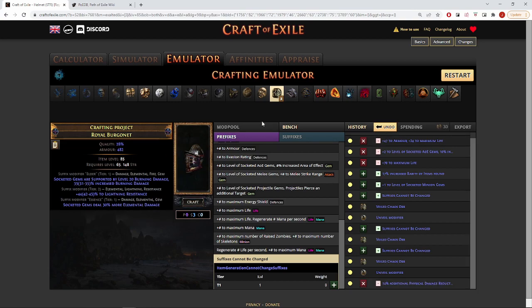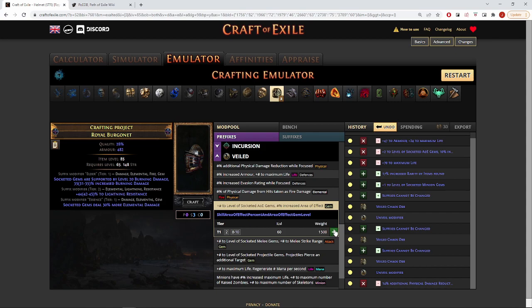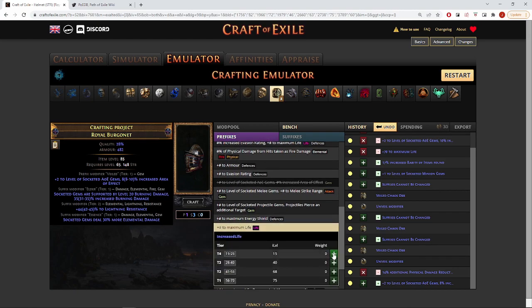If we don't get plus two AoE we remove that prefix and manually add it to the mod pool. Then I like to go to the bench and mastercraft life — any tier will do for now. At this point the helmet is more or less done. Now if we wish to add conch effect, we simply exalt the helmet and hope we hit it. There is a super rare augment influence modifier from harvest, but it is super rare and going for between 50 and 55 exalts on TFT right now — and with that we have a one in eight chance of hitting conch.